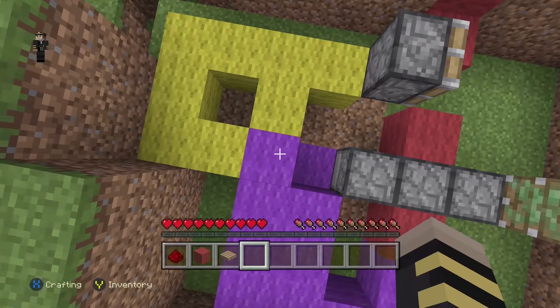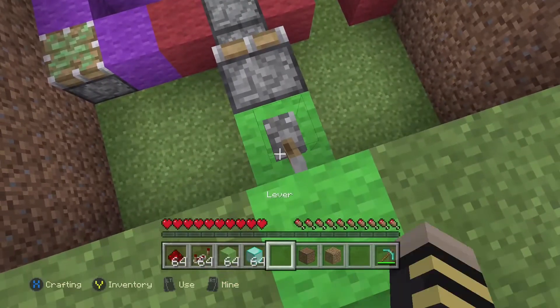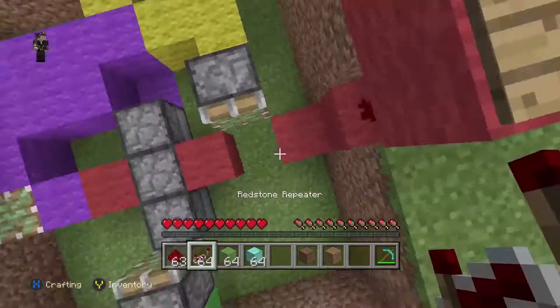Then place a bunch of blocks in this formation. Then place more blocks in a square shape. Don't forget the block next to the sticky piston — this will be your on/off lever. Under the pressure plate, place redstone.